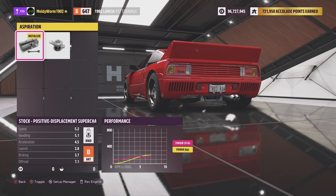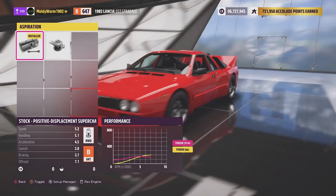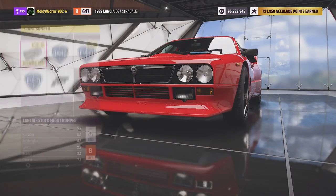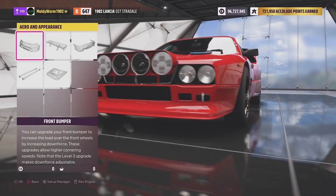We're going to keep the stock drivetrain and the stock aspiration. This car already has a supercharger from the factory, so we'll leave that in. We'll go ahead and do some visual upgrades to make it look more like a rally car — starting with some big fog lights on the front.